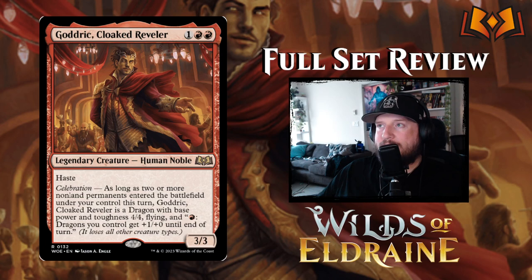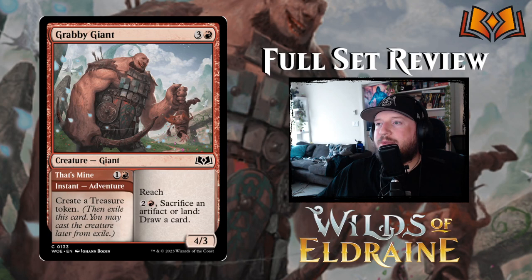Godric, the Cloaked Reveler is one red red for a 3/3 Human Noble legendary creature with haste and Celebration. As long as two or more non-land permanents enter the battlefield under your control this turn, Godric becomes a Dragon with base power and toughness 4/4, flying, and firebreathing. It's a cool card, but again we don't know how reliably you'll trigger Celebration, so take that with a grain of salt.